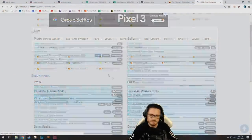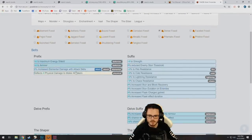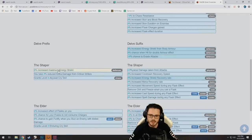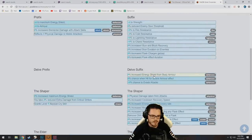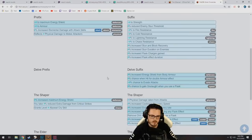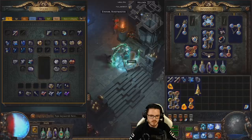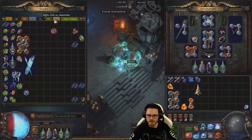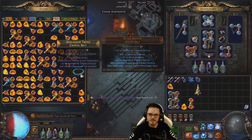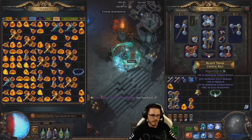Let's have a look at belts. Dense makes it more likely to get energy shield and armor, and it also adds the energy shield from body armor mod, which is potentially pretty damn strong. What does shuddering do on this? It tends to get onslaught when you use a flask — interesting. I'll just YOLO that on one of my belts. I could save it for my highest item level — they're pretty low item level to be honest, but YOLO.